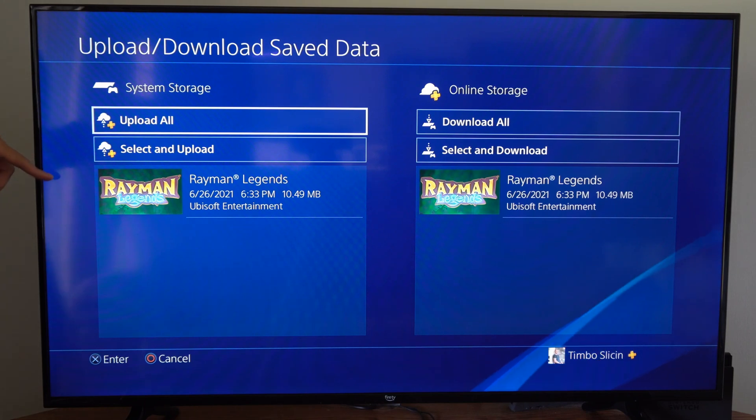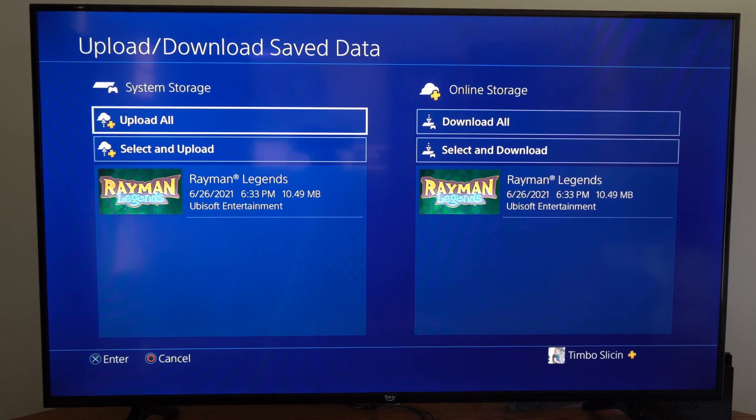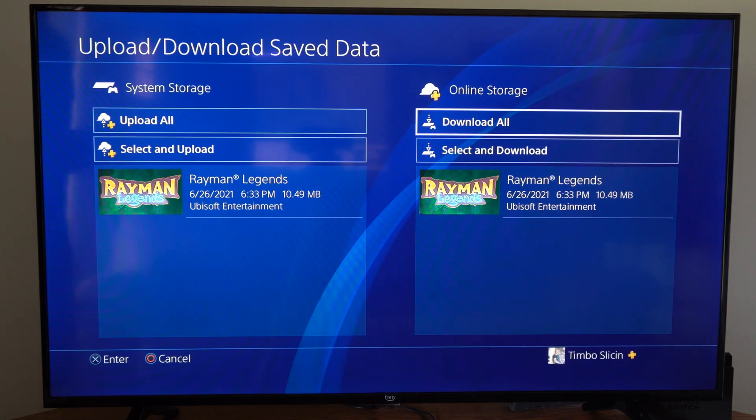Now I can see the file and the save date here. Then, at any point in time if I run into errors or anything like that, I can come back to this section. Instead of going to System Storage and uploading, I can go to Online Storage on the right, and then I can go to Download. This will download my most recent saved game from the cloud to my PlayStation 4.